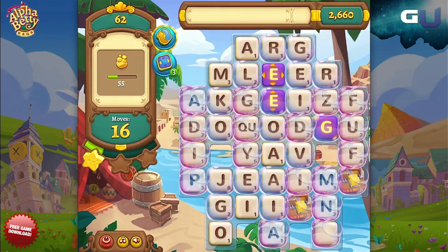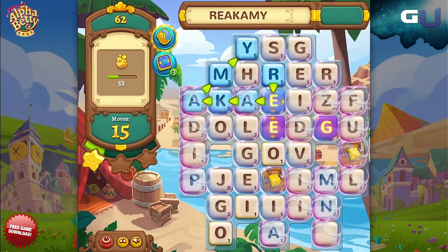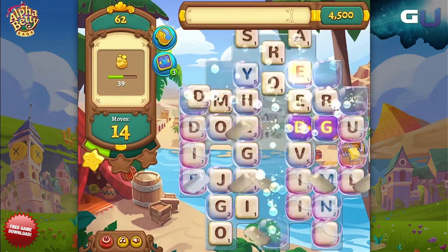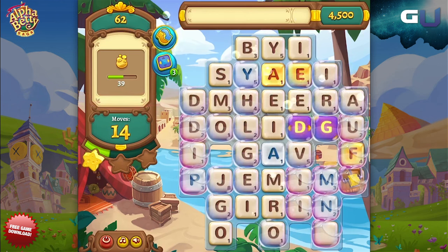Worse yet, there are occasionally stronger purple bubbles on the board that take two passes to pop. Lime Blasters are extremely important for clearing out groups of bubbles in a hurry, especially if you get a chain reaction going.